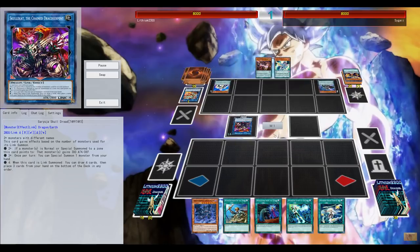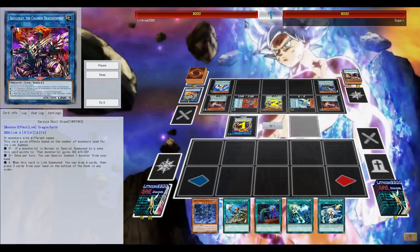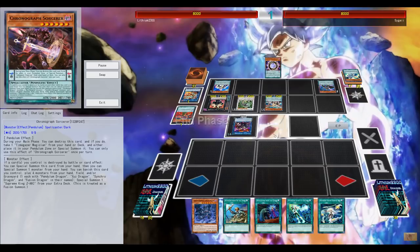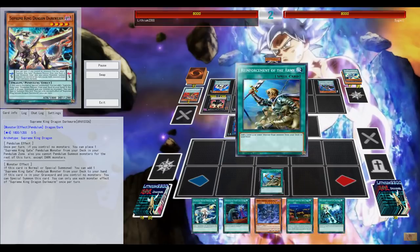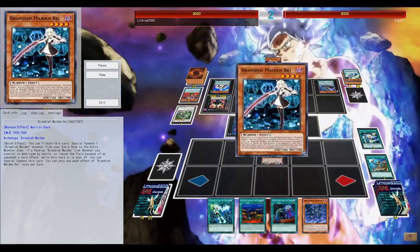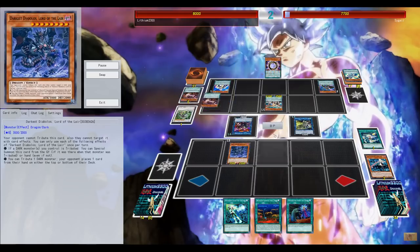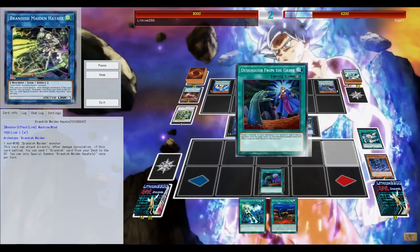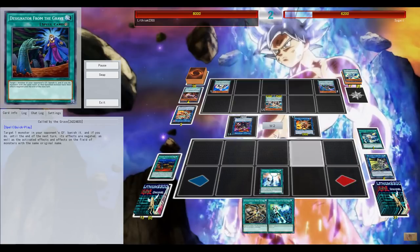Last example - the opponent is going for Skull Dread, having access to special summon something from the hand. I think he'll end with something like Norito, and he definitely should have the option to special summon a level six from his hand, go for Norito, and go for Astrograph Sorcerer Vortex - that was definitely an option. Anyway, I go for Ray and immediately tribute Ray herself to special summon Diablos, and thanks to the attack boost from the opponent's Skull Dread I can attack over Norito.